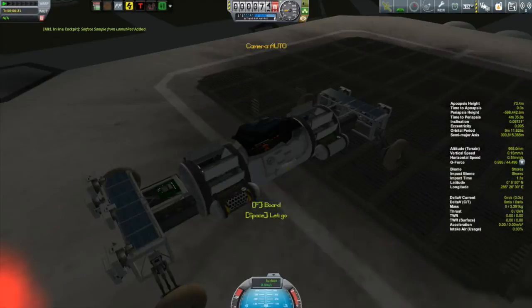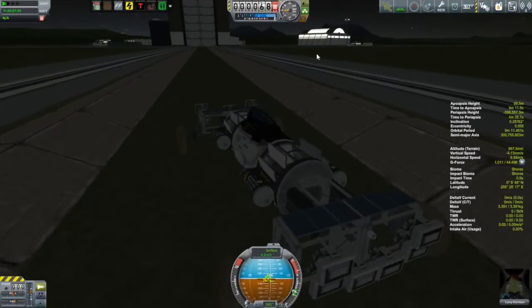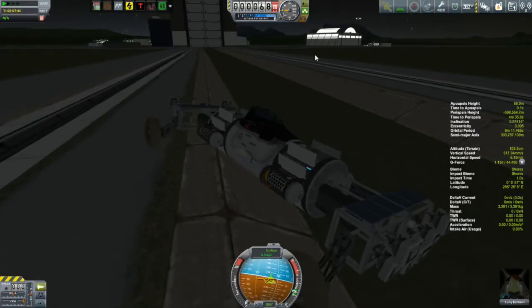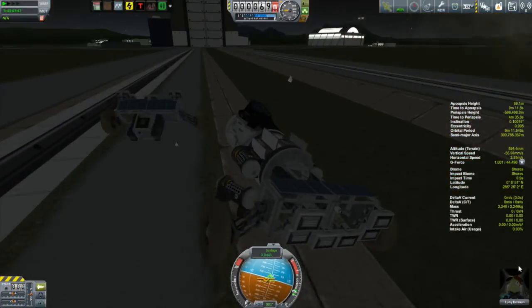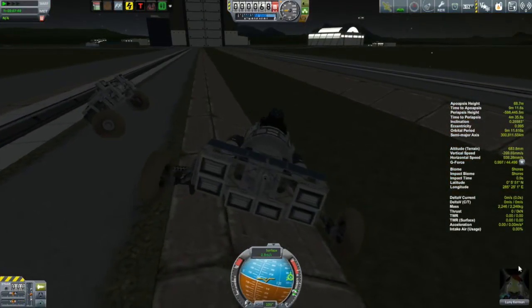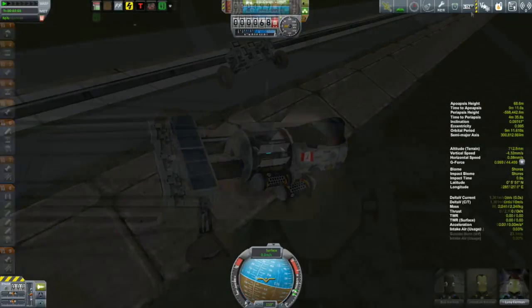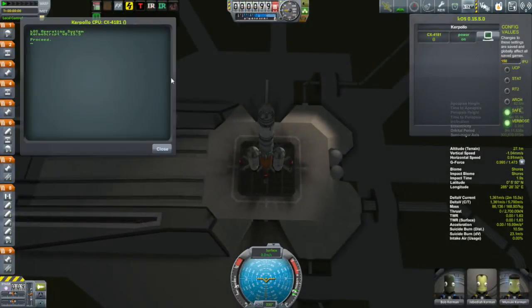Bob was giving her some grief about it. He was like, 'I drove that thing two or three times, I never broke it.' But unfortunately, this prompted me to decide I need to redesign this and give it a little bit more ground clearance. This isn't Looney's fault - this is the designer's fault, and that's clearly me.